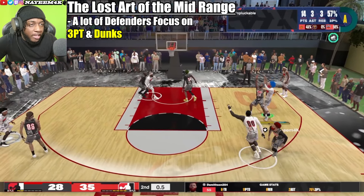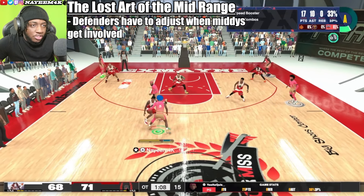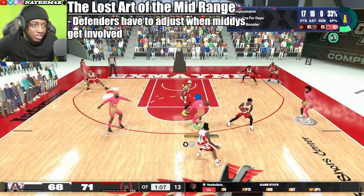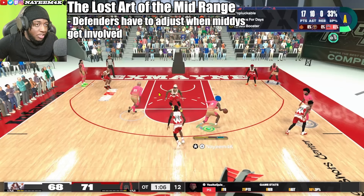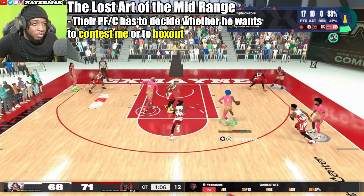Right here in this clip, when I drive towards the middle I use patience to force the center to decide whether he's going to guard me or the slip. I wait to see what he does — he backs up at the slip, which opens up my shot. But even if I take a floater and miss, he has to fully commit, which makes him lose out on the box out and leaves a free board for my big man.